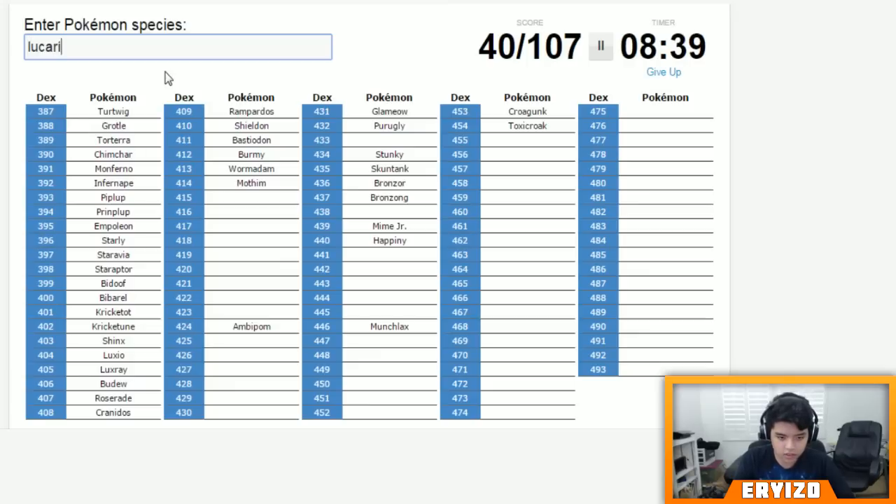There's Lucario, Riolu, Spiritomb, Gabite, Garchomp and Gible — little Gible. Mismagius and Honchkrow. Then there's Weavile — freaking hate Combee — Vespiquen. Weasel and then Floatzel, Pachirisu, Buizel. What else is there?